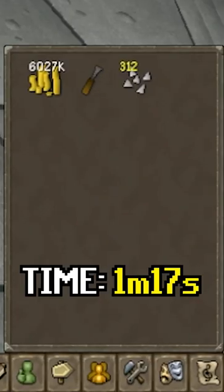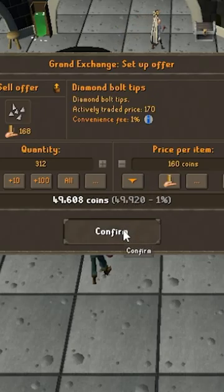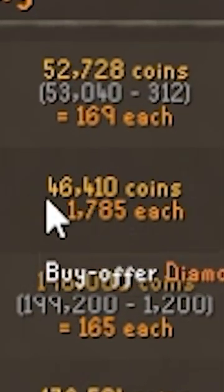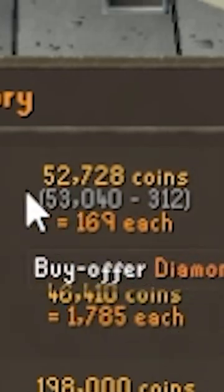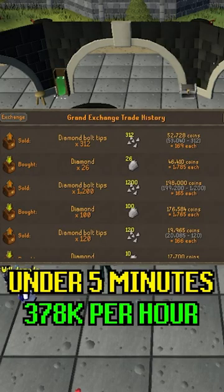We've just finished our last one — we're just going to sell all these back to the GE. Going on history: we bought them for 46,410 and sold them for 52,728. With quick maths, that is over 6k profit in under five minutes.